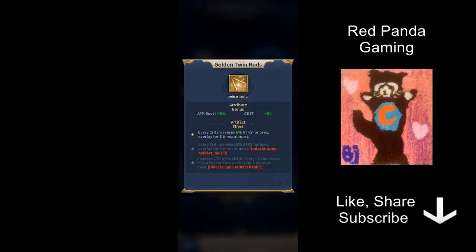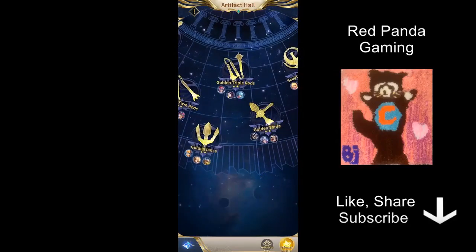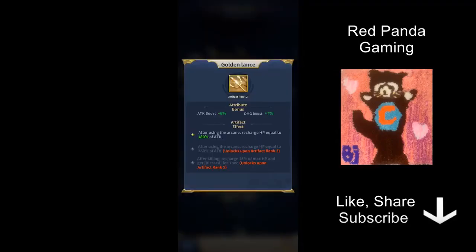Golden Twin Road is very useful for any character who is very dependent on crits. Some really obvious ones are Leo, Sheena, and also Dior. What Dior does is get extra crit rate when his HP is higher than someone else's, so this works well for him. Sheena and Aurora are quite obvious — you probably already know they benefit a lot from crit.